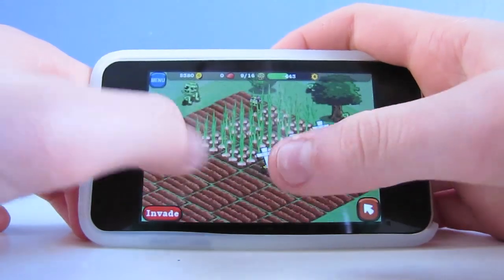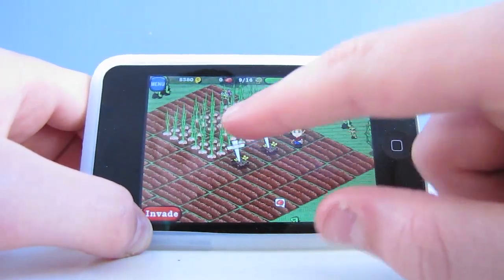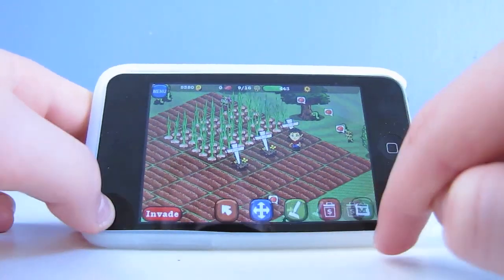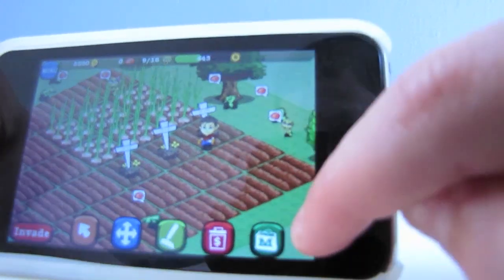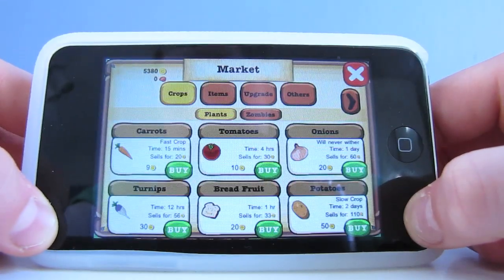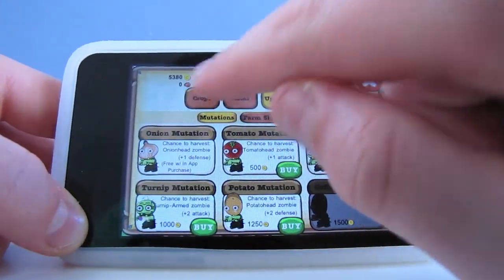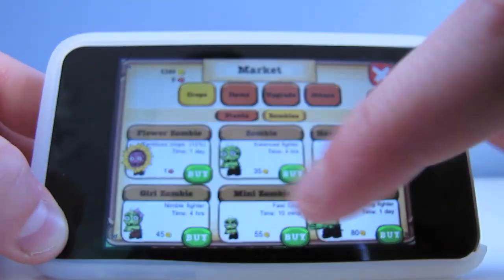You'll see that here we have some plants that are growing. These are my onions that I planted. And here I have three zombies, which you can buy from the market — this button down here. Go to market, and you go to zombies. And you can buy different zombies here.